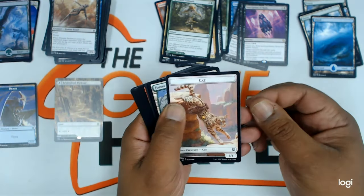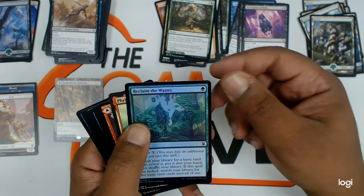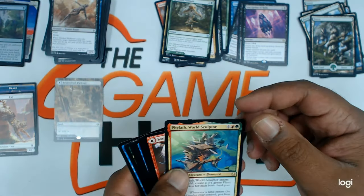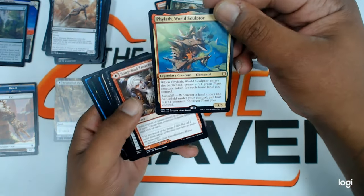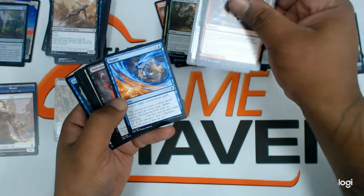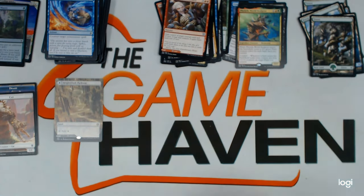Let's see. A cat token. Land. Reclaim the Waste, foil — nice. Phylath, World Sculptor — that's a pretty good rare.